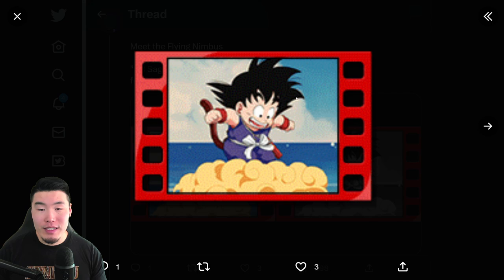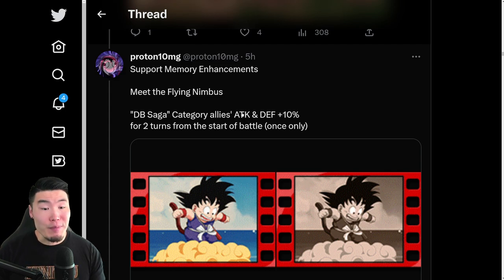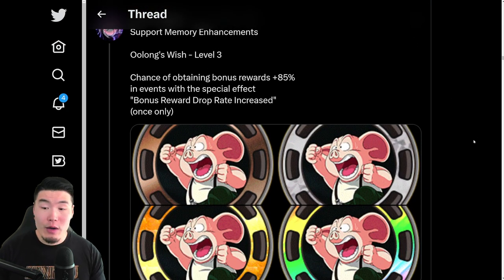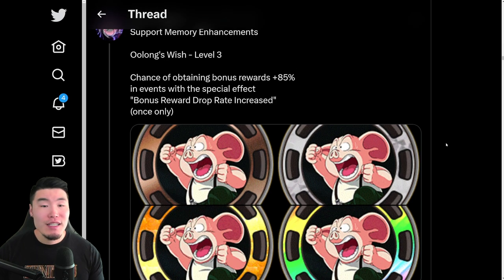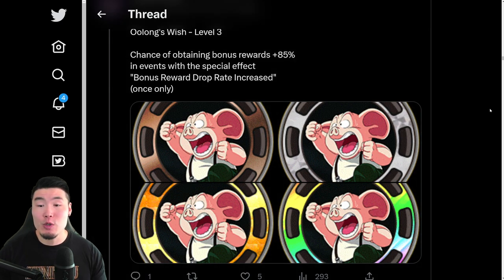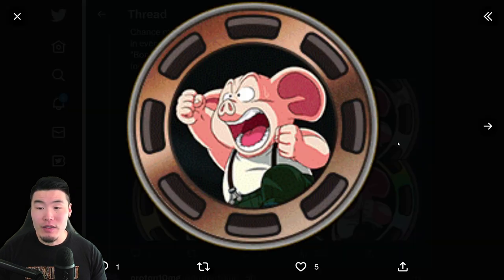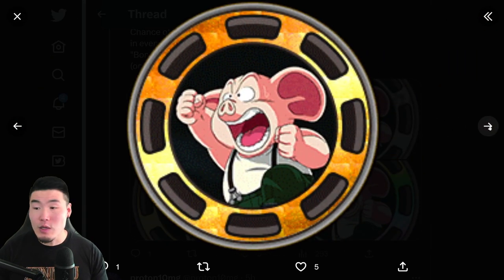The support memory effect is DB Saga category allies attack and defense plus 10% for 2 turns from the start of battle, once only. Speaking of support memories, we now officially have the medals to increase their levels and give them boosts — they're like ETA medals for support memories: Bronze, Silver, Gold, and Rainbow.